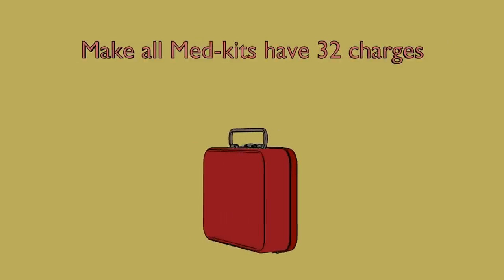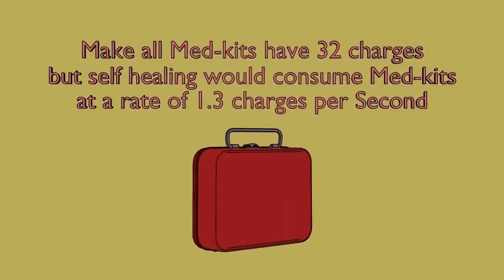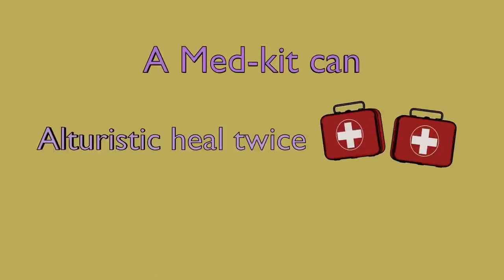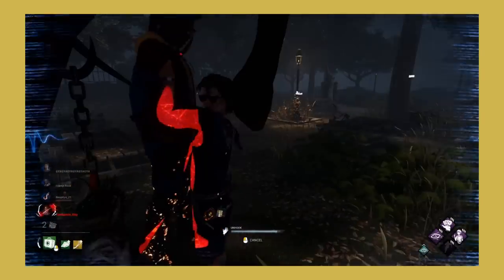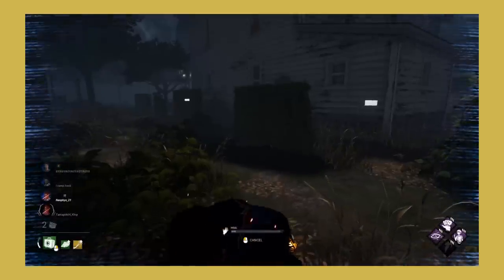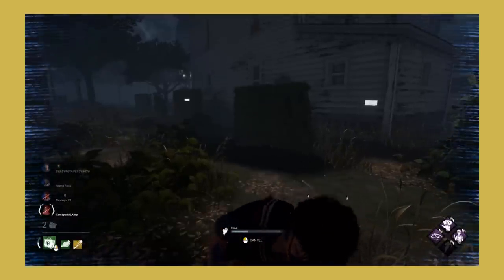Second, I would increase all medkits to 32 charges, but self-healing would consume them at a rate of 1.3 charges per second. This would make it so a medkit can either heal another survivor twice, or be used to self-heal once. This would hopefully make healing other survivors with a medkit actually viable, instead of the only optimal option being to use it for a self-heal. I'll also quickly mention that recovery speed would also be reverted if the altruistic healing speed was reverted.